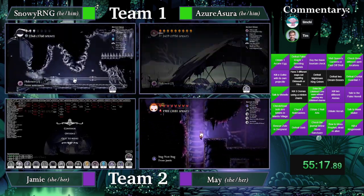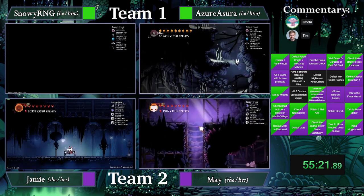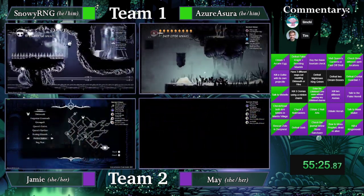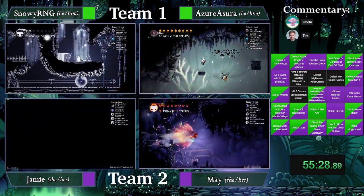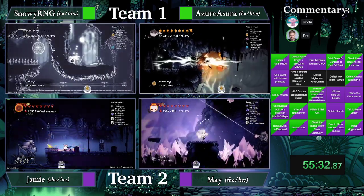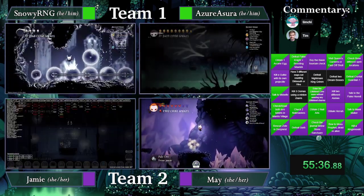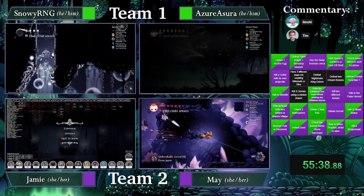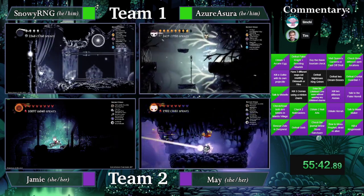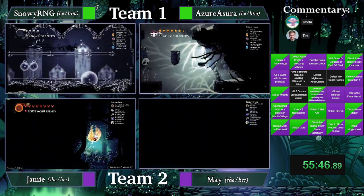They still need to go quite a bit and they have no health. Probably going to be asking Azure to pick up a Soul Refill from the shop — Soul Refill or some Lifeblood Hearts. Not going for the C-Dash — interesting. Not going for the C-Dash is faster if you know the cycles. You don't need Isma's or Swim for any check in the game, but it makes it a hell of a lot easier to get them.